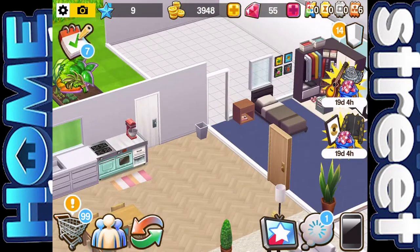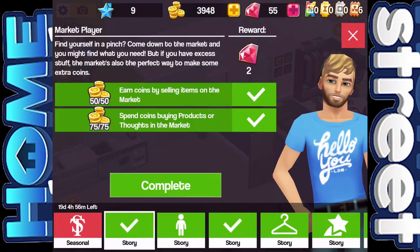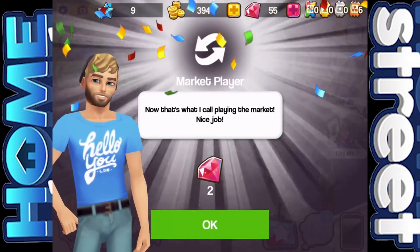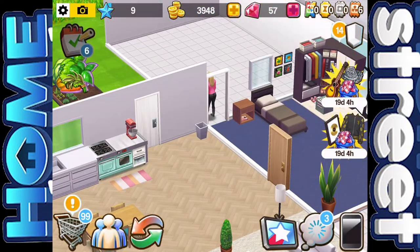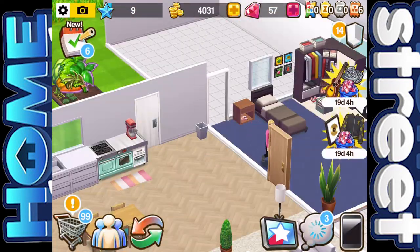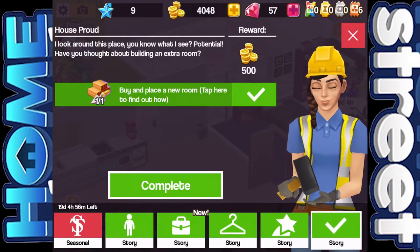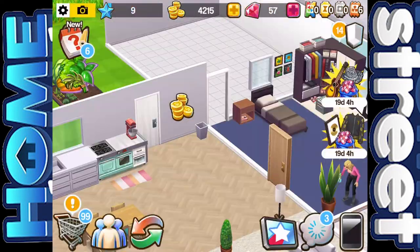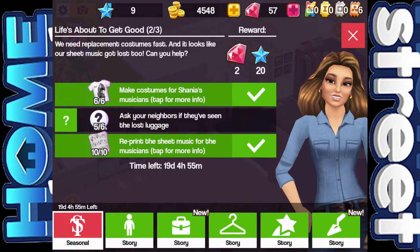Let's go and check on our stories. We've completed Market Player since last episode, so let's complete that — we get two gems. We've also completed If I Had a Hammer — 100 coins for that one. We've got some new ones coming through. House Proud — that was the one we just got about building a room — 500 coins. And Shania's — this is what we're concentrating on, the limited time thing with Shania Twain.